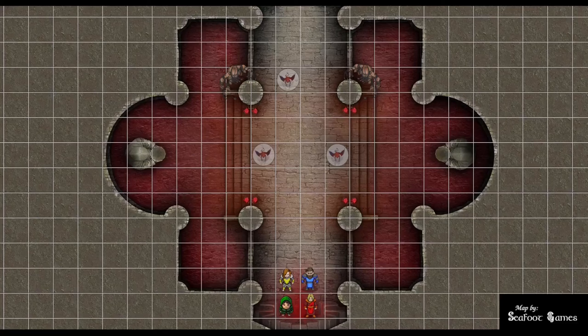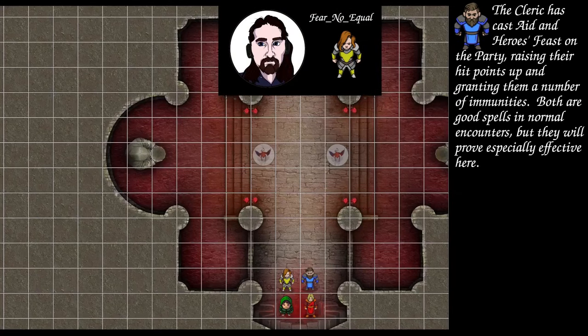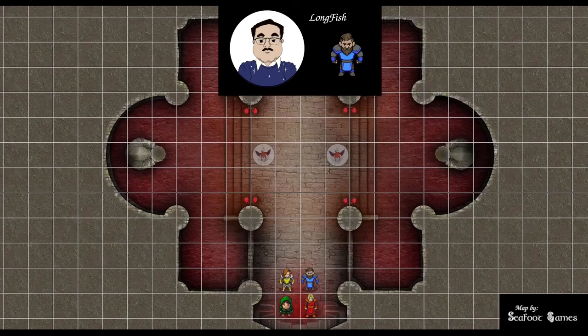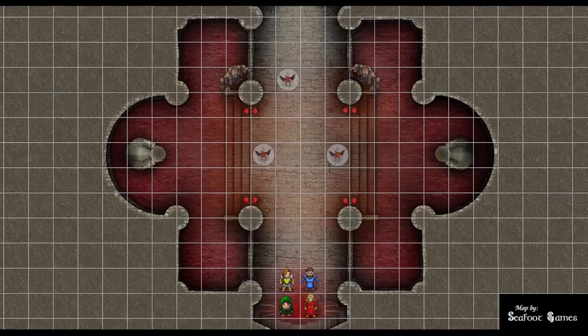Hit points, abilities, spells, items in hand. Fighter: 159 of 159 hit points, Great Axe +2 in hand, Second Wind, Action Surge, and Indomitable available. No longer have Warning Bond. Plus one short bow in hand, 134 out of 134 hit points. Cleric: 113 out of 126 hit points, holding the Staff of Python and Shield +1, with 4 level 1, 1 level 2, 3 level 3, 3 level 4 spell slots remaining, and both charges of Channel Divinity. Wizard: 109 out of 109, 5 charges left on the Wand of Magic Missiles, all first through third level slots, 2 remaining 4th, 2 remaining 5th, and 1 sixth level slot. Arcane Recovery and Pearl of Power still available.